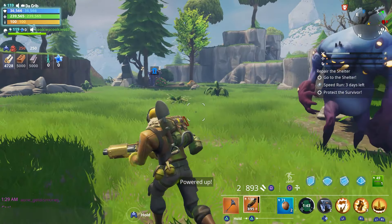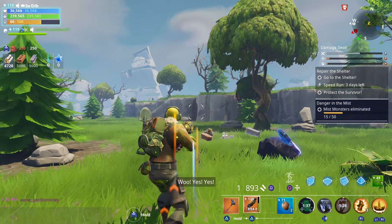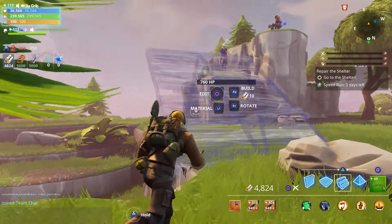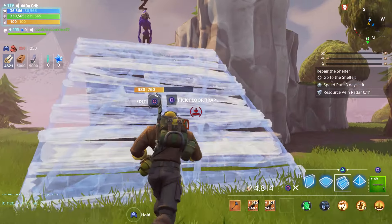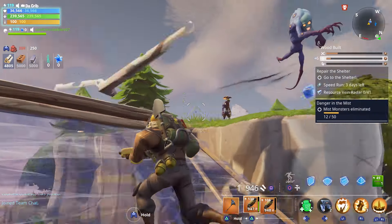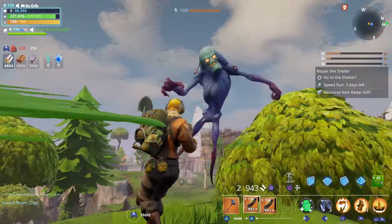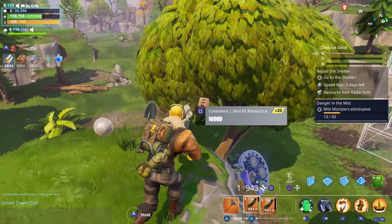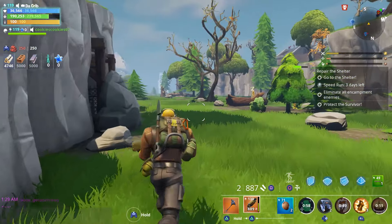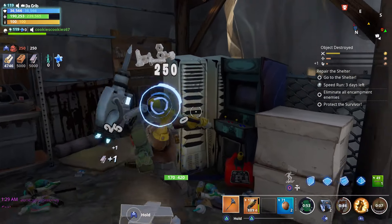I also want to test it out against the level 100 smasher using our war cry. We one-shot him — 1.2 million and we one-shot the smasher. Now testing against this level 100 blaster — we one-shot him, that was 946. Just did a million. Testing on a taker as well — we one-shot the taker, and that's without the coconut buff. So you should be able to one-shot blasters and takers, and you can also one-shot smashers if you use your war cry.